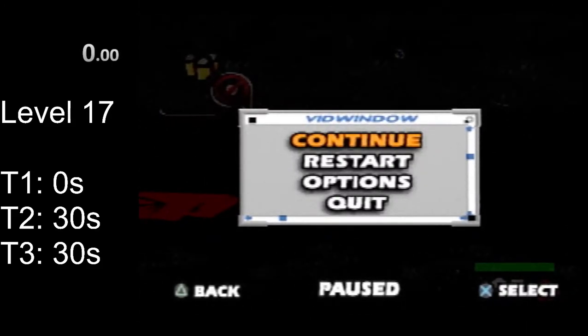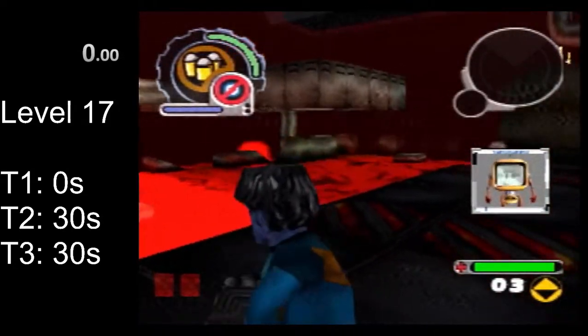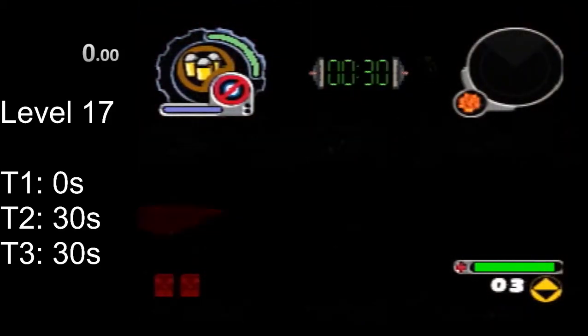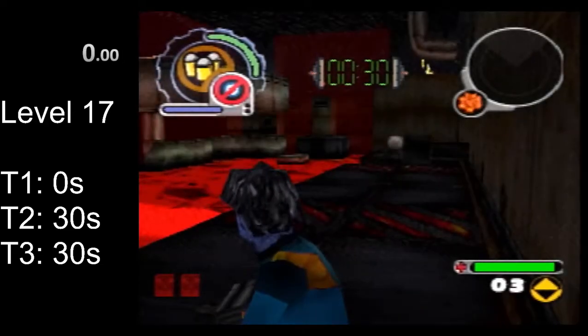First of all, you'll notice that if you start moving towards the tear immediately, you'll trigger a Mike the TV dialog that will interrupt the first tear spawning. So when you start this level, just wait for one or two seconds before moving to let that tear spawn.